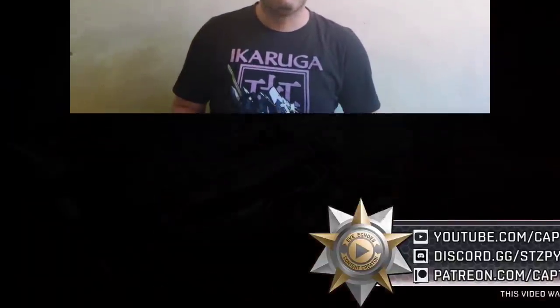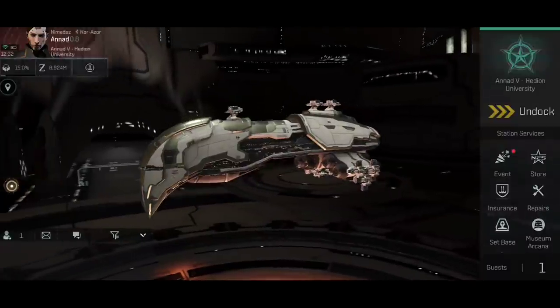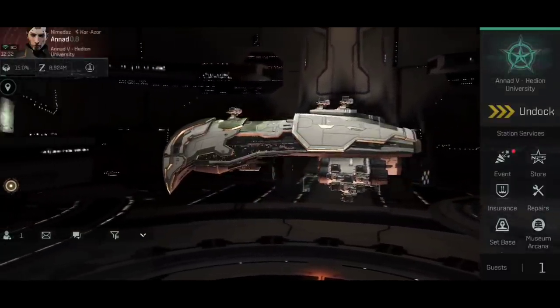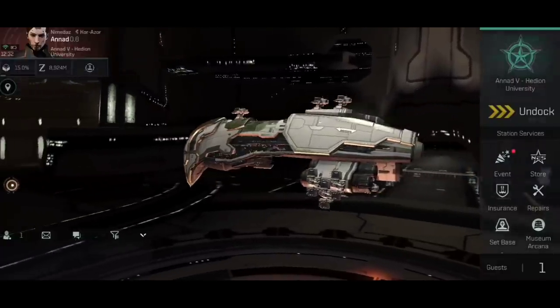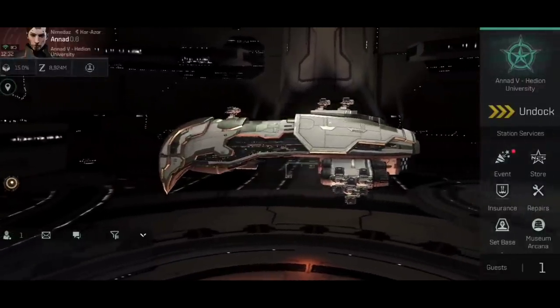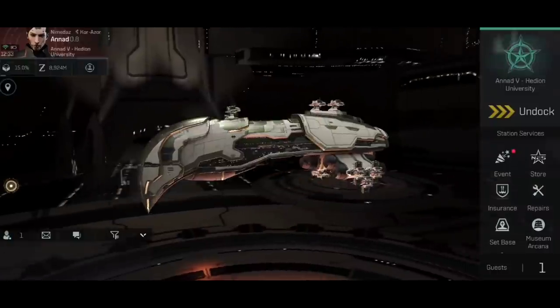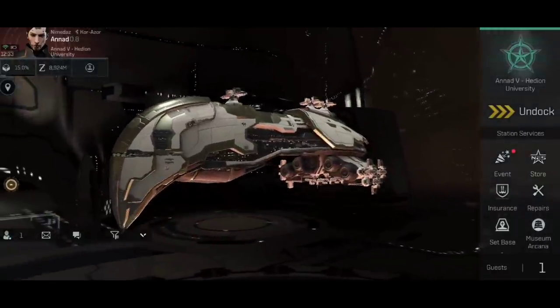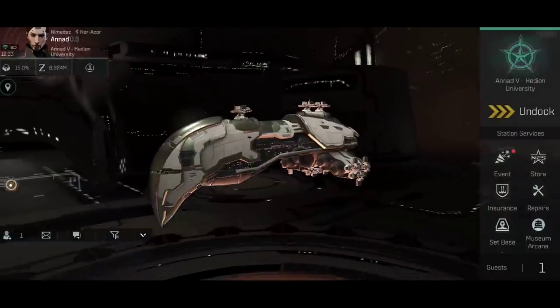All that said and done, let's jump into talking about putting large missiles onto an Omen Sniper. If we're being completely honest, the concept of this ship was born out of the could-we-do-it school of thought rather than the should-we-do-it camp. And whilst this is an absolute abomination of a ship, you know what? It actually works, and it's not a bad ship at all for a couple of reasons.